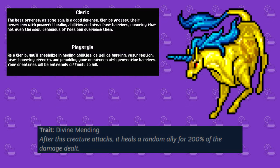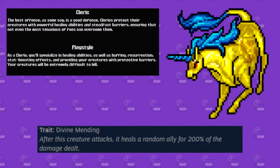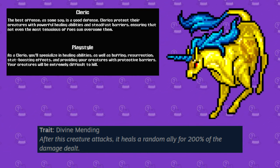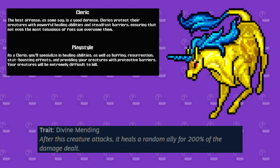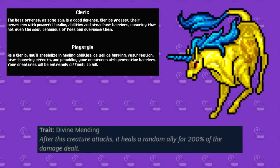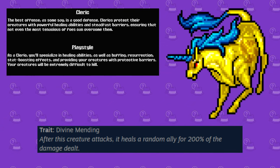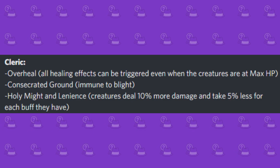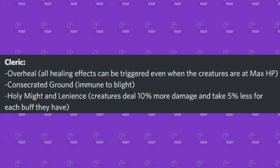Next, we have the Cleric class which, much like any other RPG, focuses on healing and buffs — basically a support type. You have a very fitting starter monster in the Unicorn Holycaster, who holds the trait Divine Mending, which heals a random monster on your team for 200% of the damage you just dealt attacking. Some noteworthy perks for this class include Overheal, Consecrated Ground, and Holy Might and Lenience.